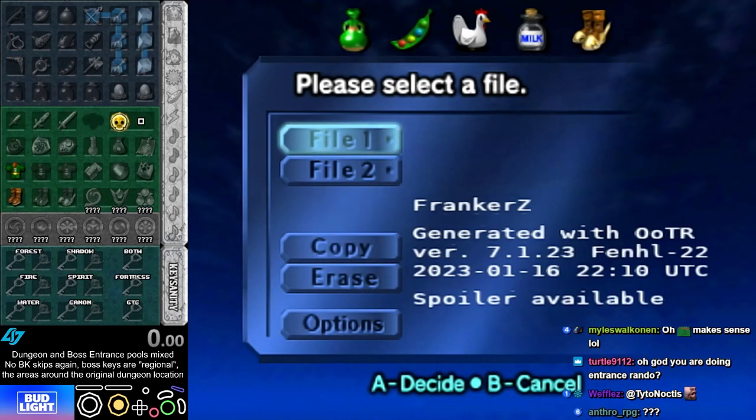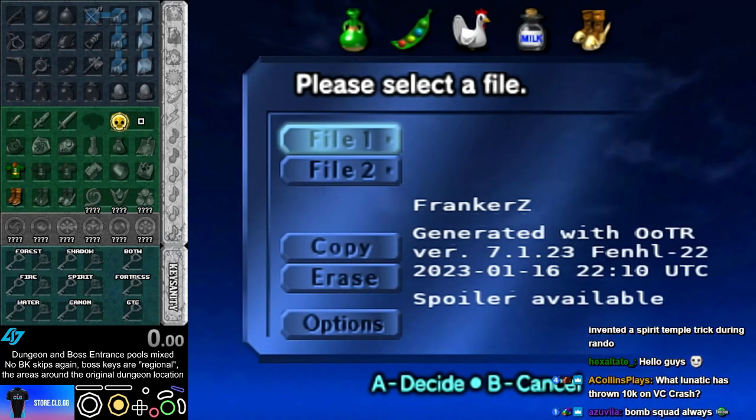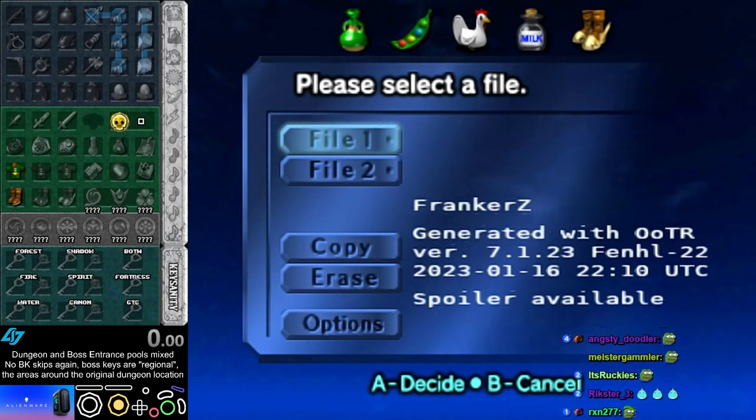Forest boss key can be in Kokiri area, check now. The water boss key area is like Lake Hylia, Zora's Domain, Zora's Fountain, Zora's River — all those areas are where the water boss key could be, plus Water Temple and Jabu.